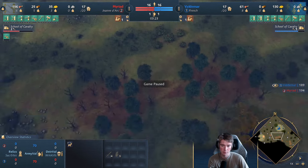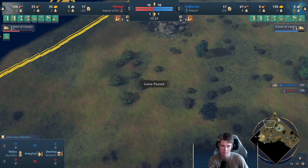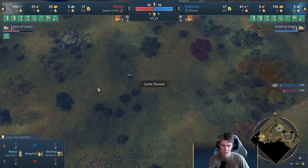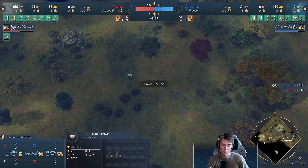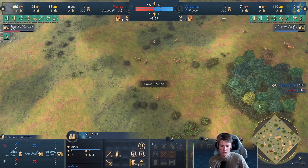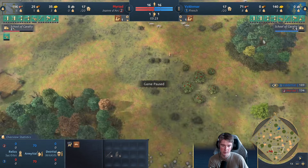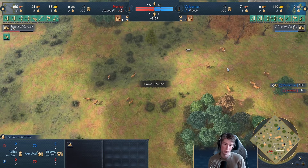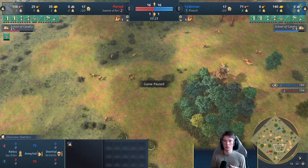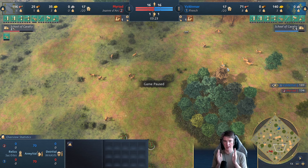Looking at our spawn, the deer have spawned in the back, which is very fortunate. We have a double berry spawn in the front, which can be a little annoying. There are deer to the left and a berry spawn to the left as well, then one boar to the right. For our opponent — playing the same civ — we can also take a look at their spawn.